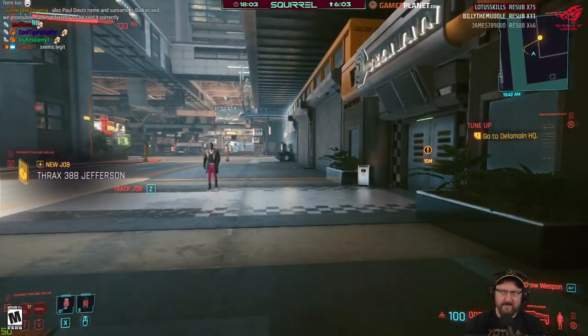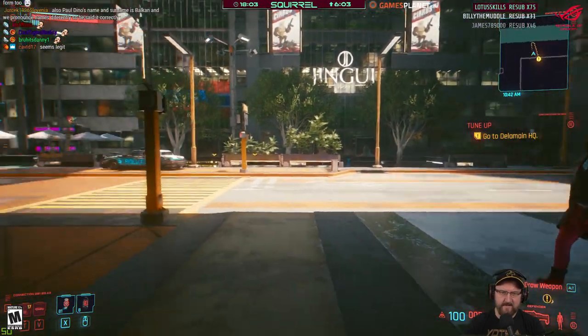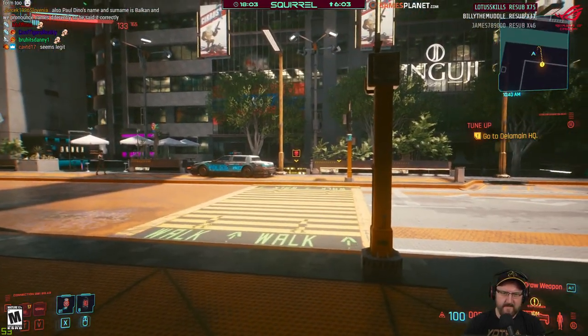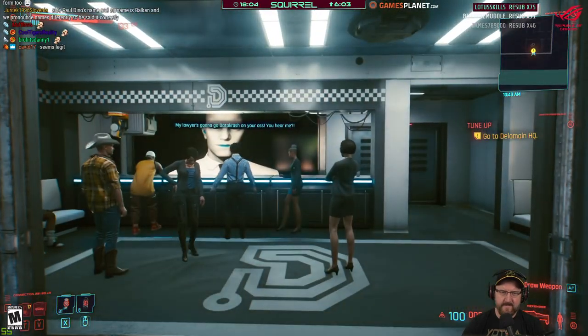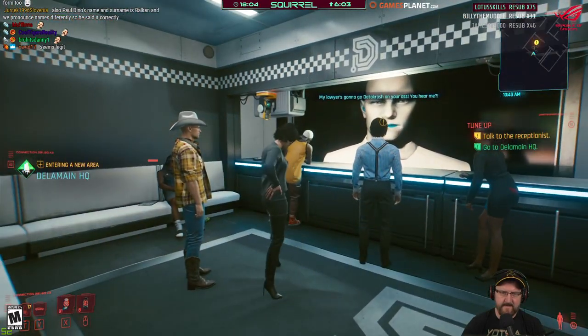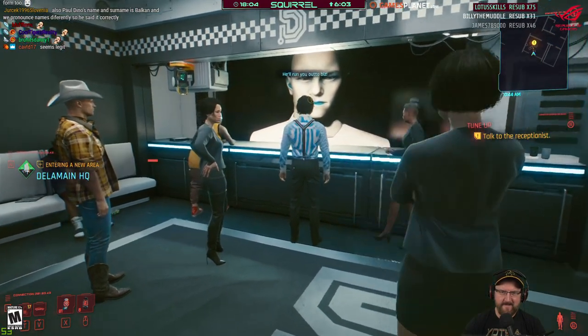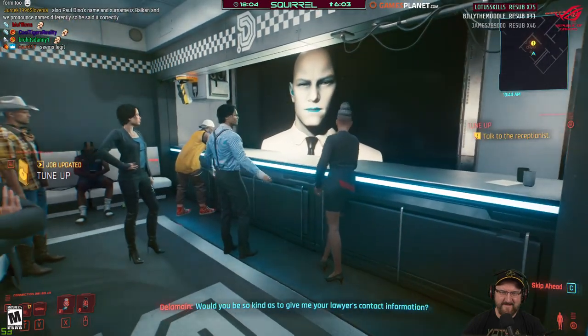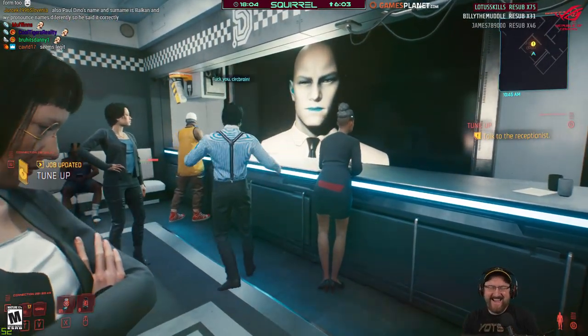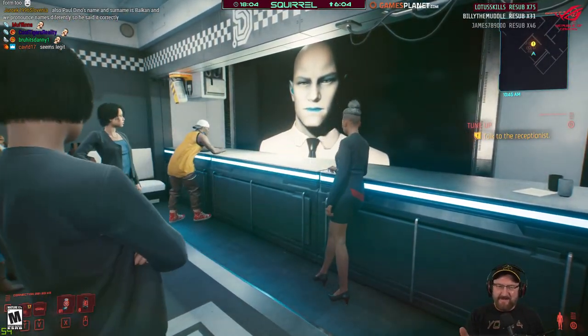We're at the Delamain HQ. If you suspect any rogue AI activity, call the Netwatch hotline. My lawyer's gonna go data crash on your ass! You hear me? He'll run you out of biz! They don't even get to talk to people anymore — they have to talk to bots.